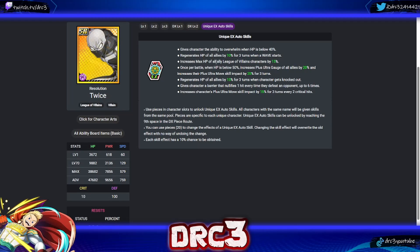Next is Twice. His first skill gives character the ability to overwhelm when HP is below 40 — that could be scary; would love to see a UR Twice with overwhelm in Ultra Arena. His second: regenerates HP of all allies by 10 for three turns when a wave starts. His third: increases max HP of all ally League of Villains characters by 15. He also has: plus ultra gauge and move skill impact for all allies when HP below 50; HP regeneration for all allies when knocked out; barrier when defeating opponents; and plus ultra skill impact every two crits. The barrier and knocked-out skills are bad; the overwhelm and League of Villains HP boost are the most interesting.